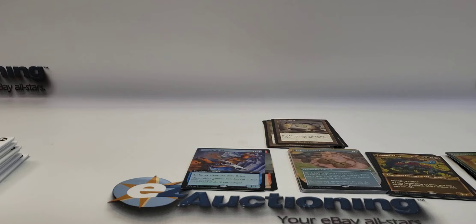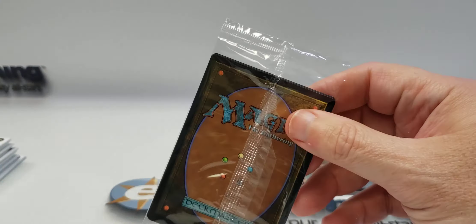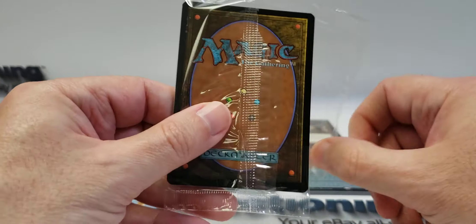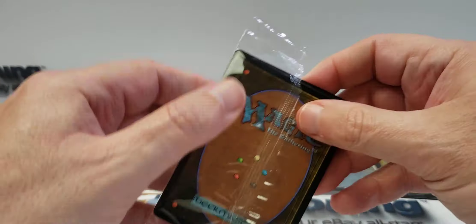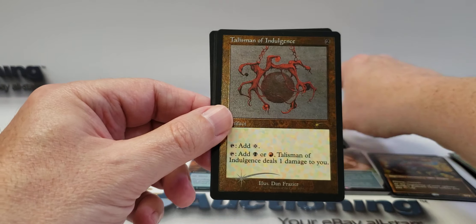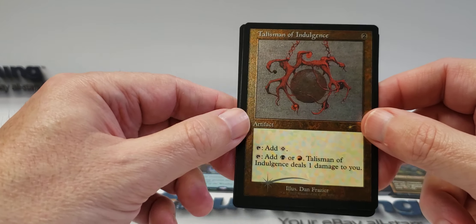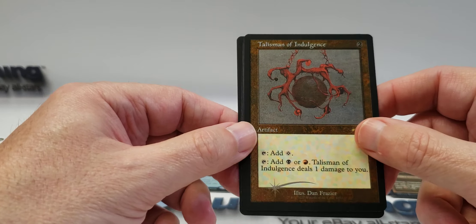Felwar Stone — all right, on to the etched foil. No bonus sliver cards in this bundle either. Here's the foil Progress, Dominance — the foil doesn't really stand out a lot in these cards because of the artifact border — Indulgence, Impulse, Unity, and the Stone.